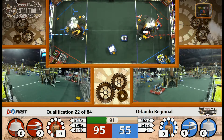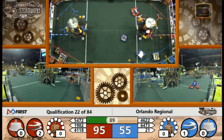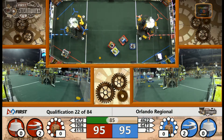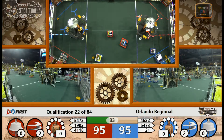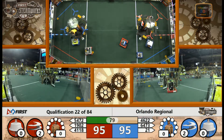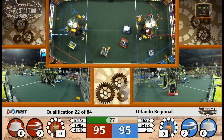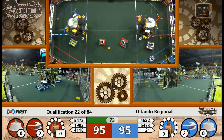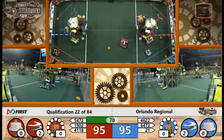Blue Alliance is not very far behind. They're getting it hooked up — one, two, three. There it goes. Two rotors apiece right now, working that third rotor. Looks like Roaring Riptides, their amber lamp is solid, meaning the robot has some connectivity issues at the moment.